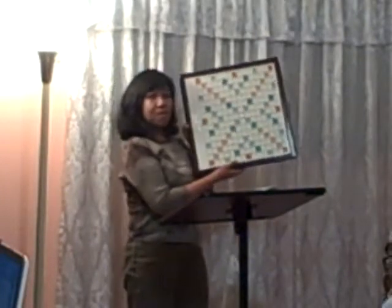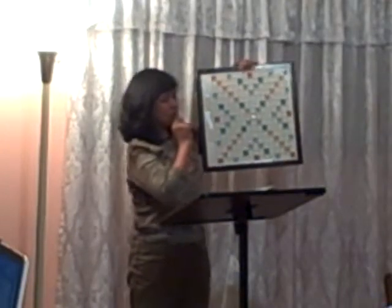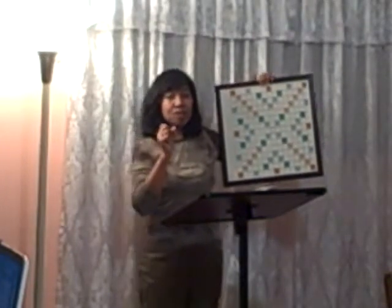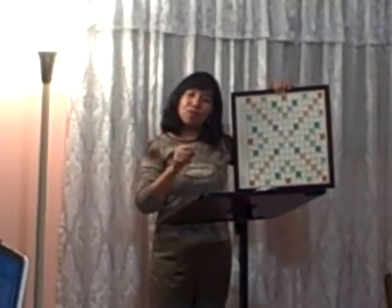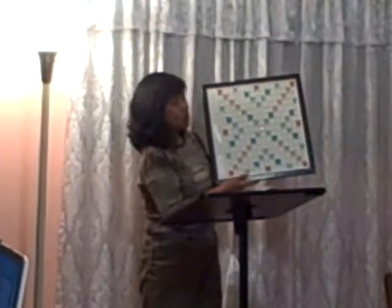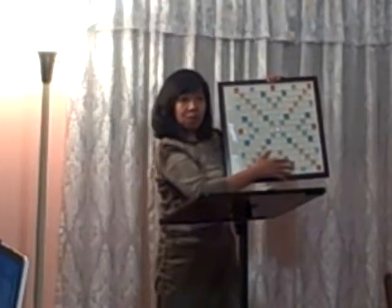The very important thing in Scrabble is the S and the blank. Some people, just to make a word, would put the S first. That is not correct. A real good Scrabble player would save the S and the blank for last. Because with the blank, you can put any letter in it and you would be able to score — no tile value, but you would be able to add score points to your letters. And with the S, connecting to a word already on the board, you can form another word.